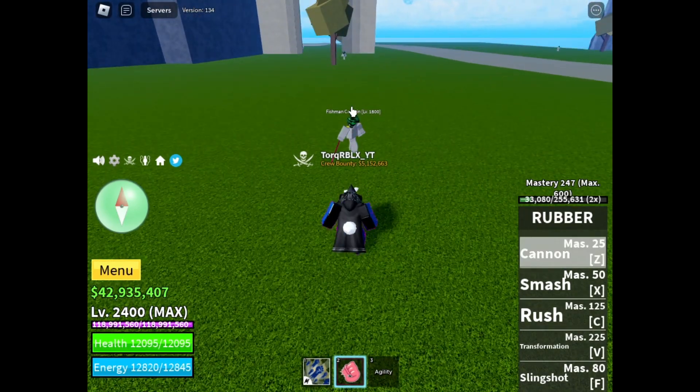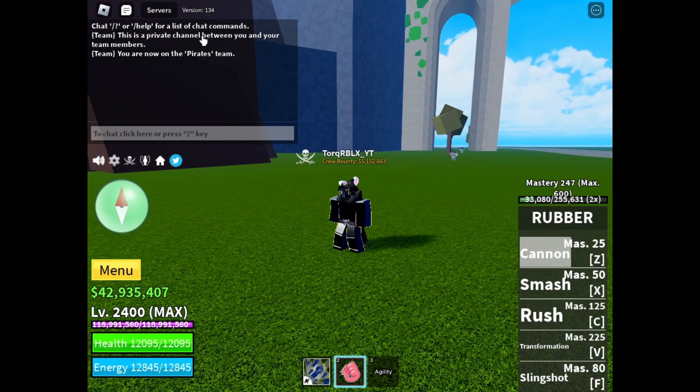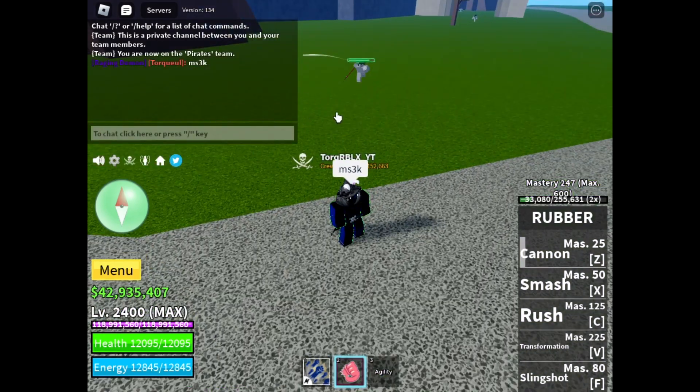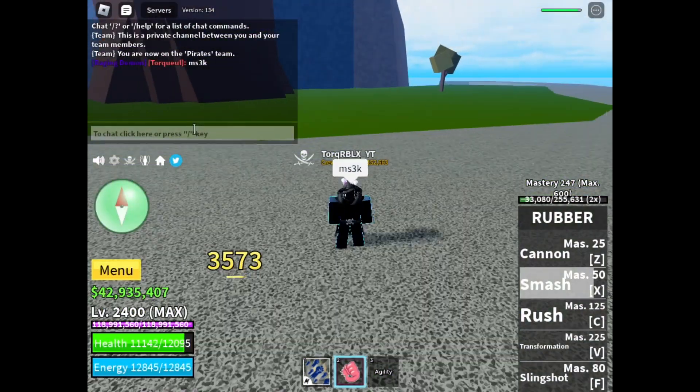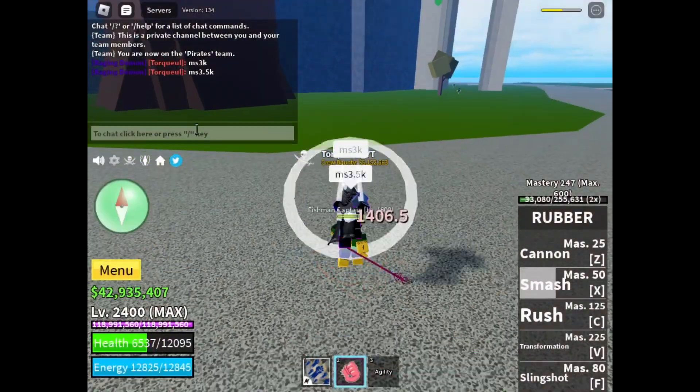Let's make the game HUD bigger and start with the untransformed moves. As you can see, rubber's cannon does around 3000 damage untransformed, which is pretty op with just one move. The next move does 2500 damage, which is also pretty good — and keep in mind this is not transformed.